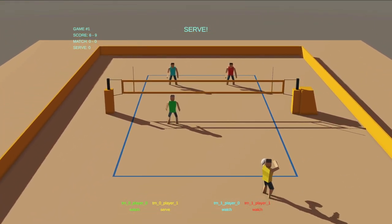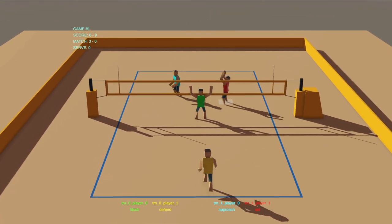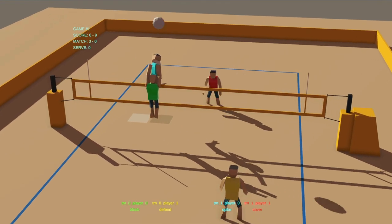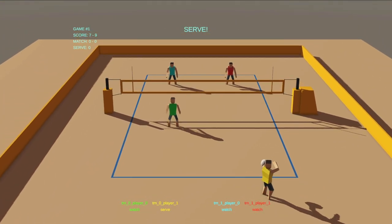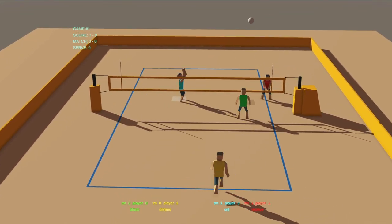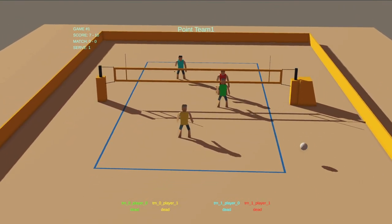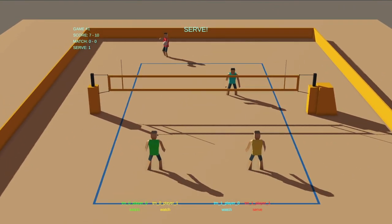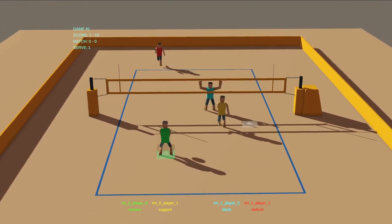You can pick a spot anywhere on the court to attack from and get up in the air, and then once you're up there with the left stick you can just fire away. You want to hit around the block and see where the defender is on the other side — that's core bread-and-butter beach volleyball. Eventually you'd want cut shots, roll shots, dinks — all that stuff essential to beach. That's the goal to make the hitting part super compelling, but right now it feels pretty good.